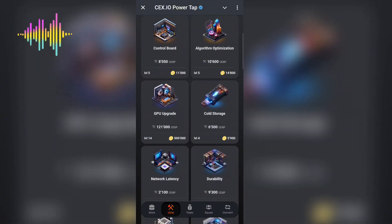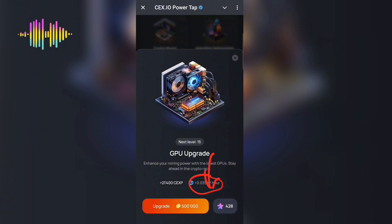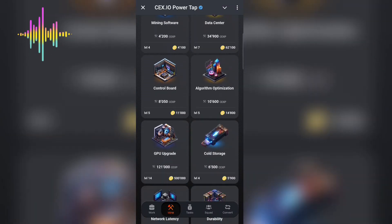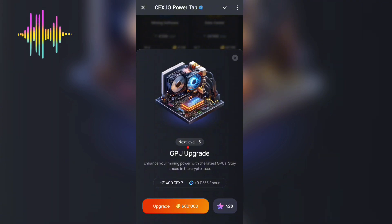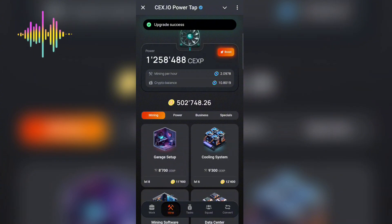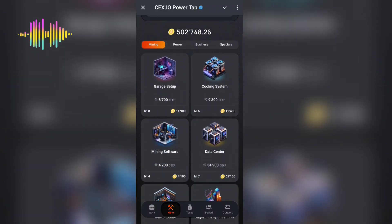To upgrade, scroll down and find reasonable cards. One I find reasonable is the GPU Upgrade card — clicking it shows I'll get 0.03 crypto per hour and 21,400 CXP. Once I purchase it using the 500,000 coins I exchanged, I'll add to my profit power. After clicking to purchase, I've gotten about 21,000 plus CXP, which they'll use for the airdrop.